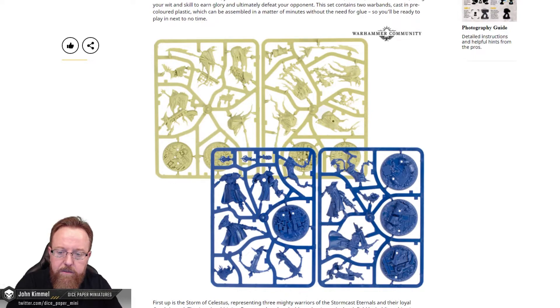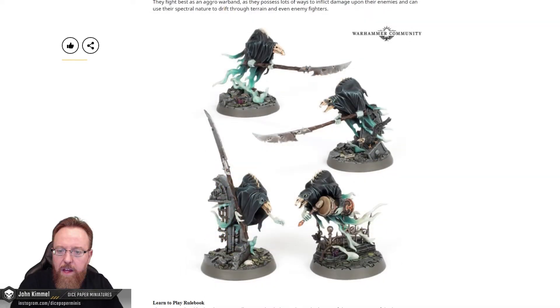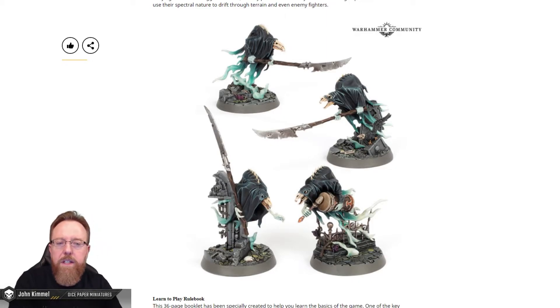The miniatures are push-fit — you can push fit or glue them. I tend to glue them, but that's just my preference. The Stormcast warband looks pretty interesting — it's a ranged faction this time around. Usually when a warband is smaller in model count, it tends to have stronger per-model units. This is four models, so they're probably pretty strong individually, and having ranged is never a bad thing. For the Nighthaunts, normally you'd get more of them, so they're weaker per model, but the warband itself is strong. The fact that you only get four Nighthaunts means these are probably pretty strong models individually as well.